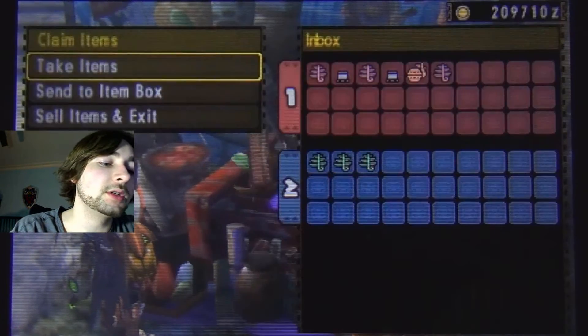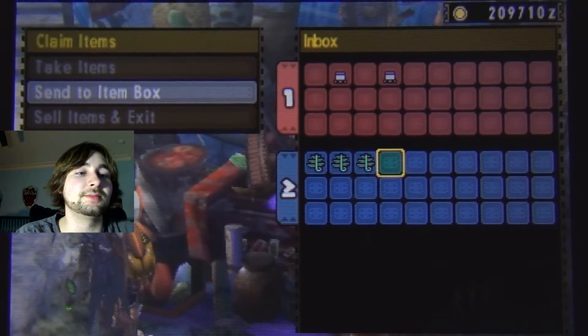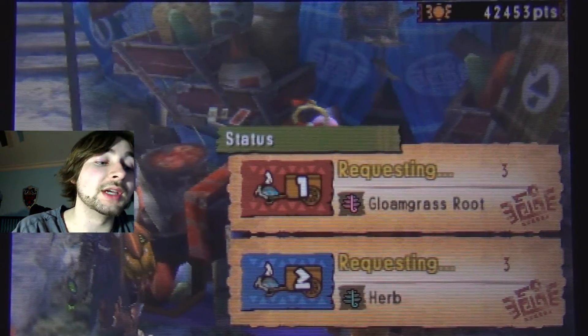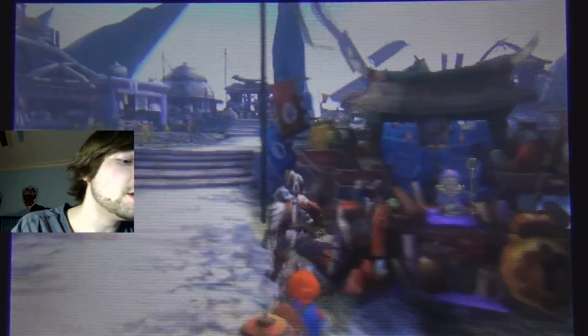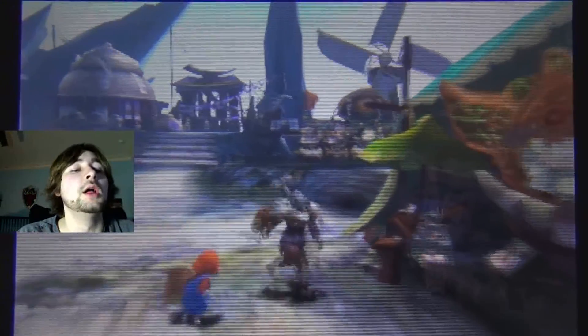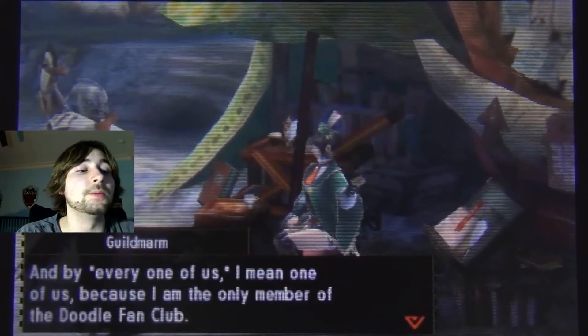I can't utilize that at the moment unless I had a Zanogre Plate to make a Nargakuga part - so that's not that great. Hey look, a Bumble Pumpkin - that's good for making Mosswine armor, which I may do eventually. Nobody wants to talk to us. Well, let's gear up for the next quest.